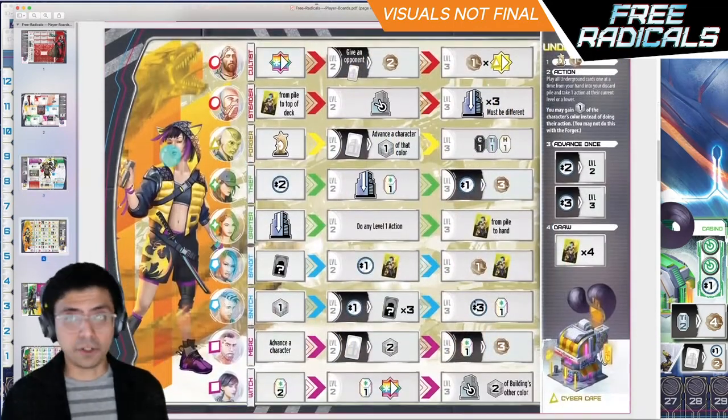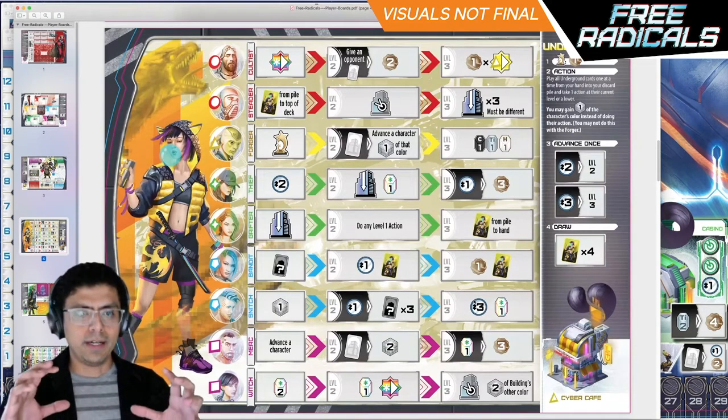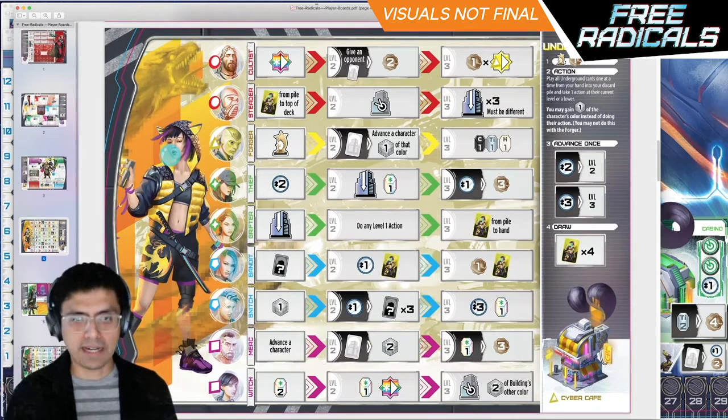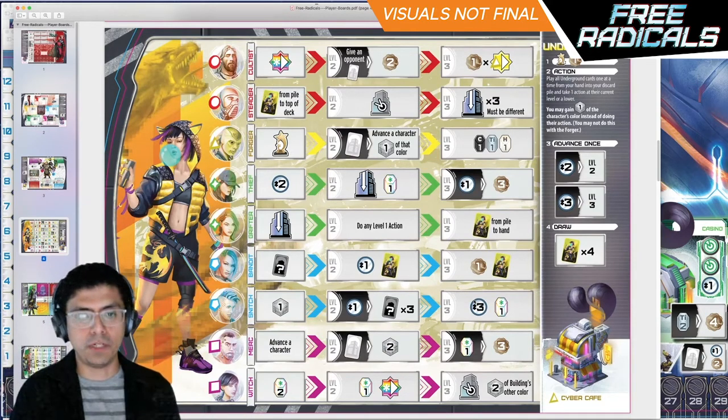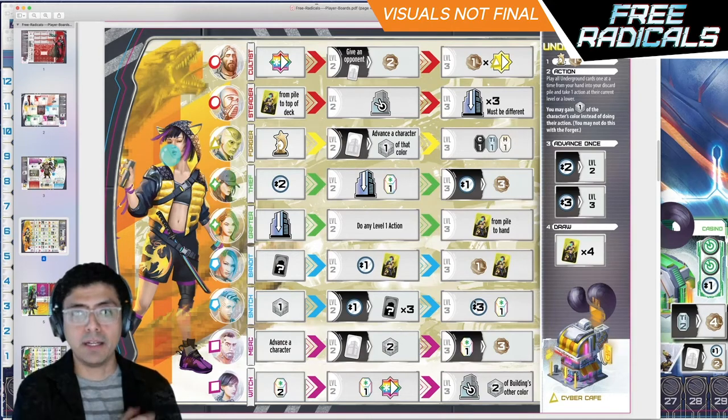The other yellow faction is the Underground. Their whole deal is that they control nine different underground characters, and each of those characters can level up to do additional effects. You have a personal deck of mini cards with the different characters on them — you choose one of the cards in your hand, do that character's effect, and can do additional actions based on how high a level they have.